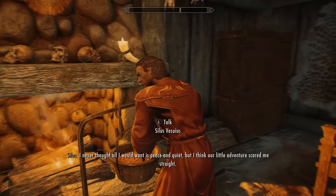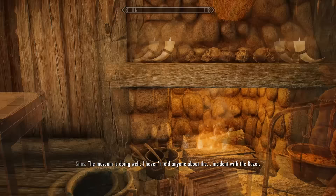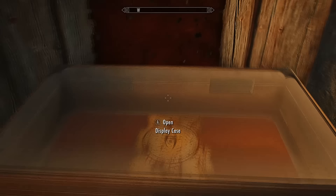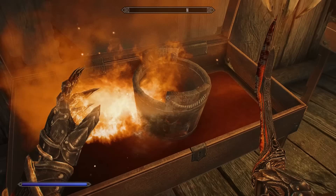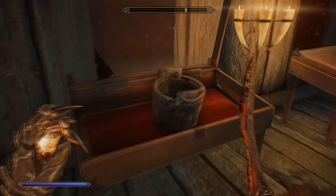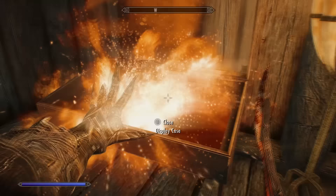Here's something funny: after completing the Pieces of the Past quest, you can go back to the museum in Dawnstar, stroll in, open the display case on the left, get out your flame spell, and literally barbecue the sacred artifact of Oblivion. The scroll will then turn into a bucket — I have no idea why this happens, but I thought it was hilarious.